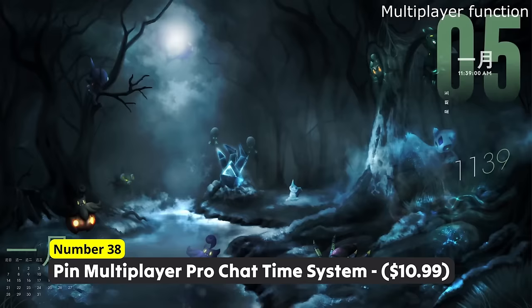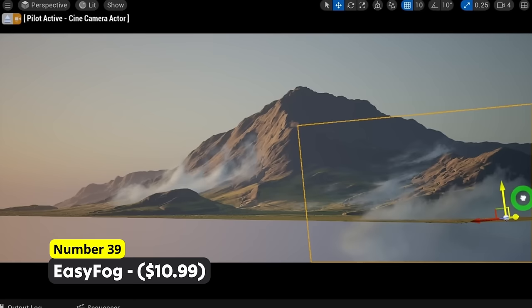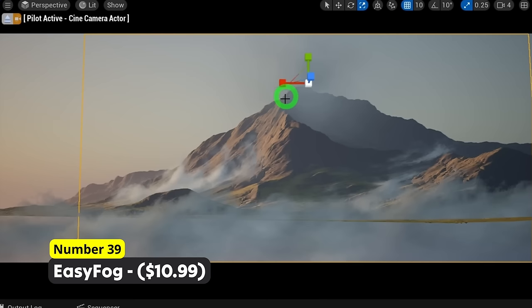Make your scenes look even more realistic using Number 39: Easy Fog. Give your environment the missing touch with fog. With support for path tracing and a bunch of settings to adjust the fog, this tool is perfect to use for movies but also for games.